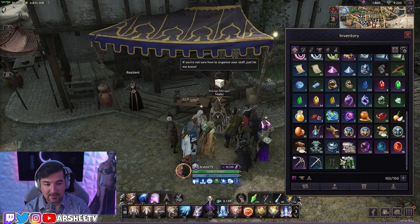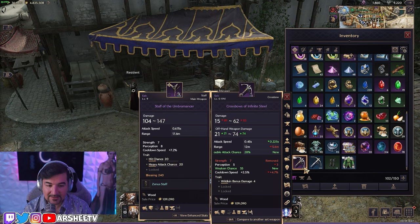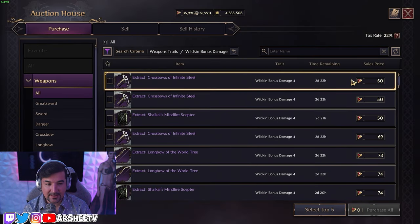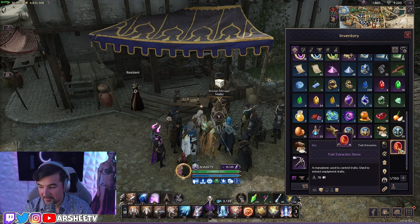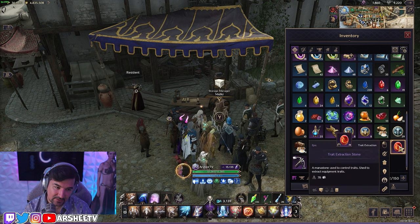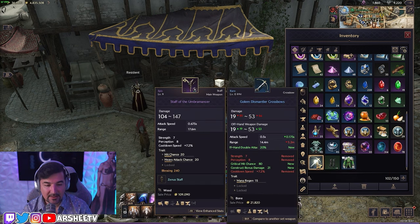How do you determine that? Go to trade extraction stone and identify the trait. We need to see if this trait is worth 250 lucent. Going down the trait list, we see 'wildkin boost damage' — it's currently worth only 50. That tells you right away: not worth using trait stones for it. It's going to cost you one-to-five; it's less than half the value. It's like two per trait stone — terrible.